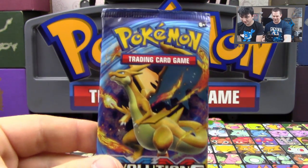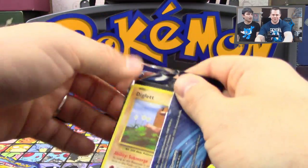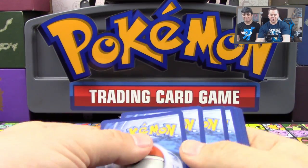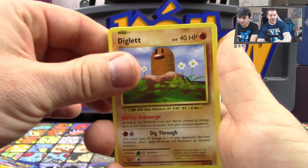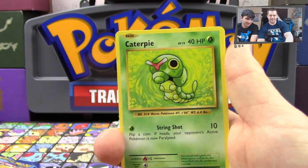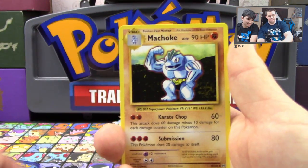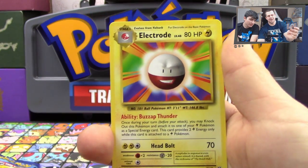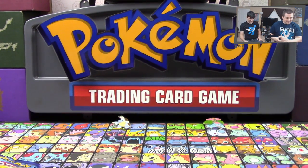All right guys, next pack of Evolutions here. How am I safe through two packs? I don't understand it. That is terrible! If I suffer, you suffer with me! I am so sorry. That is like the worst smell. I need to brush my teeth after this. So next pack: Diglett, Ghastly, Caterpie, Lightning Energy, Magikarp, Koffing, Machoke, Double Colorless Energy, Reverse Holo Caterpie, and an Electrode. And it's safe this time - no secret rares. All right, that is saddening.